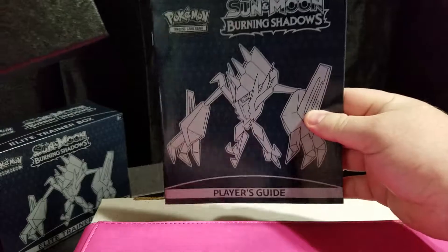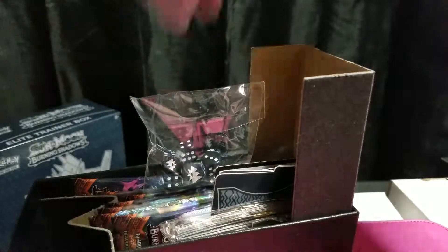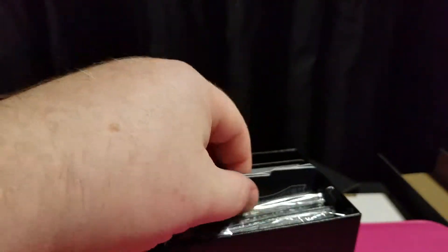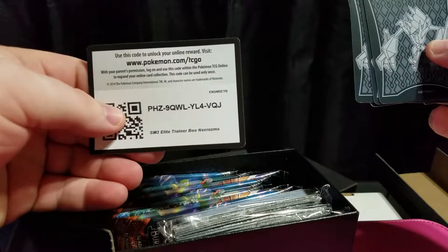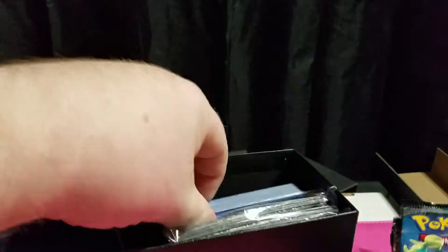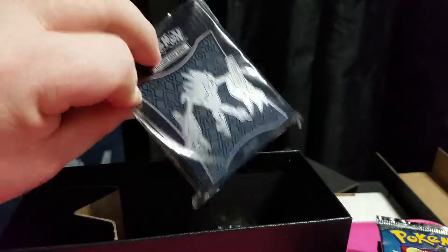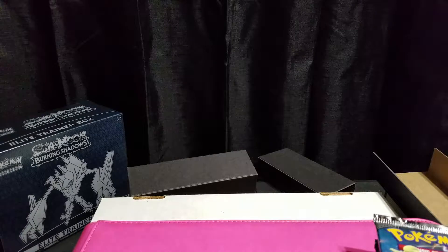Everybody knows you get the booklet — comes with all the cards, the player's guide. Let's get rid of all this stuff. Dice. Card divider. There's the code card. Pack of energy. Pack of sleeves. And you get the GX token and poison token.